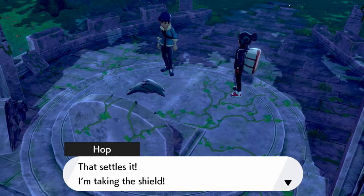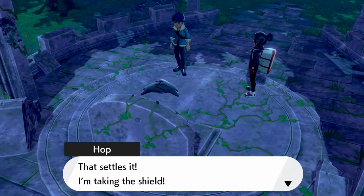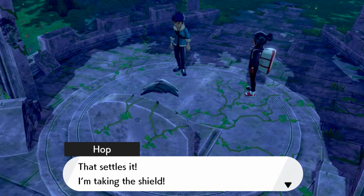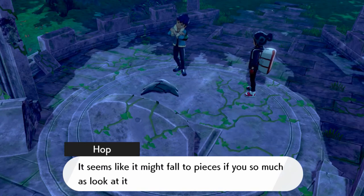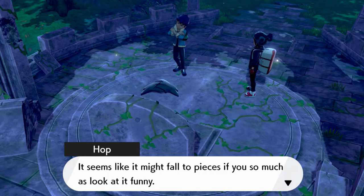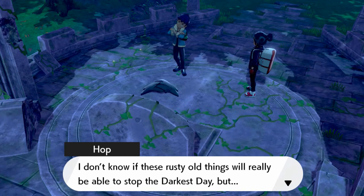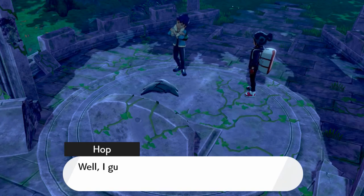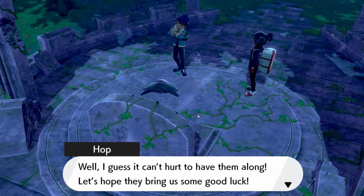There's Hop. If you guys can tell, it's different in both versions — he's going to collect the item that you haven't used. That settles it — I'm taking the Shield, or in Pokémon Shield, he's taking the Sword. Would you look at the state of this thing? It seems like it might fall to pieces if you so much as look at it funny. I don't know if these rusty old things will really be able to stop the Darkest Day, but I guess it can't hurt to have them along. Let's hope they bring us some good luck.